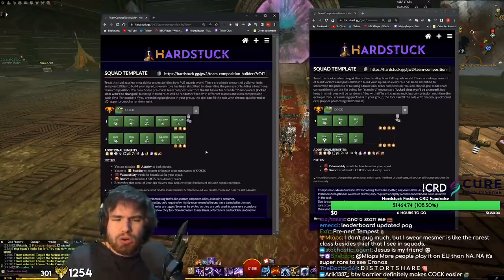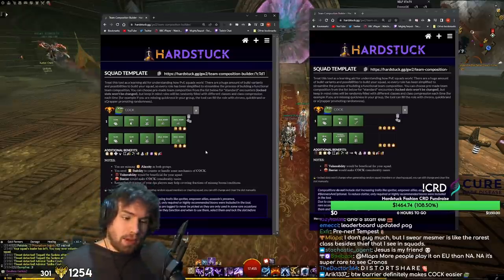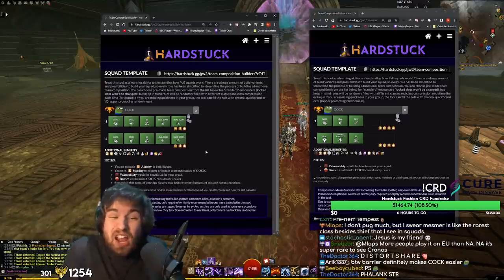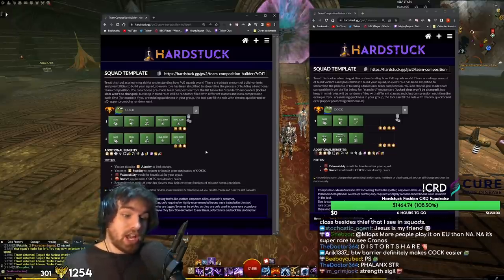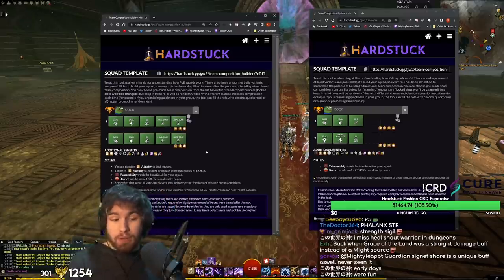Warrior was kind of the go-to might source — might actually wasn't super easy to come by back in the day. In addition to the elementalists providing a bit with Fire Overload, you'd also have your warrior providing might with Phalanx Strength. You didn't really have any other way to do this efficiently. This is why people played this way. And of course spirits and banners were also five-target at that point, meaning they were even more indispensable. That was why people ran mirror comps — not because it was five target.